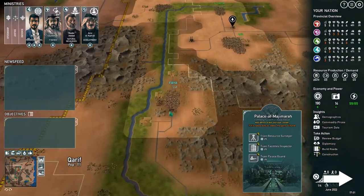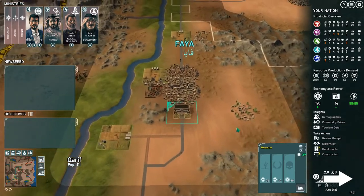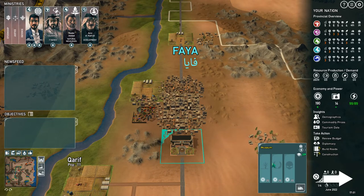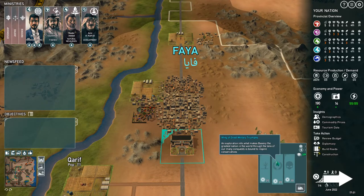Before we begin, I want to go to the museum we built last time — we can actually upgrade this building. We could turn it into a Natural Historia Wing which unlocks secrets of preserving our environment, a Wing of Great Military Triumphs to help with military and exploration, or — actually — it just makes conservatives happy, not military.